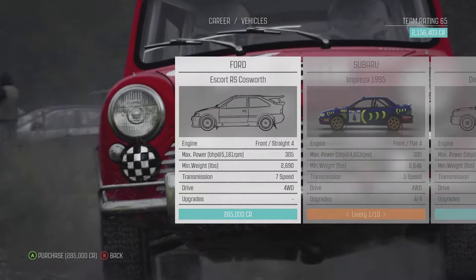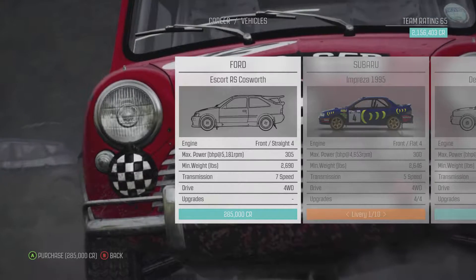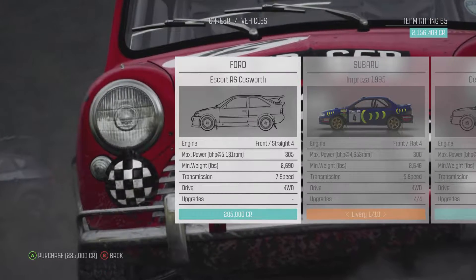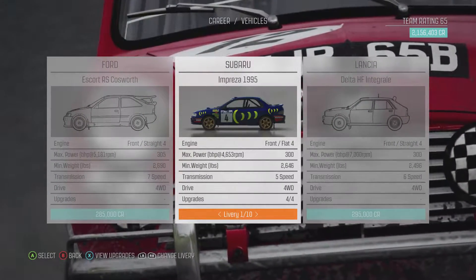So we've got the Ford Escort RS Cosworth — that's 305 horsepower, weighs 2,690 pounds, all-wheel drive, 7-speed transmission. And we've got the Subaru Impreza 1995, which we've already tried, so we're not going to pick that.